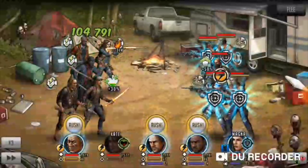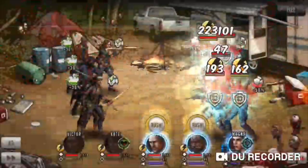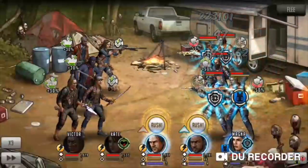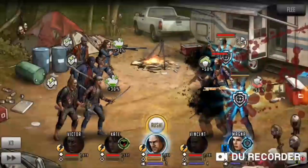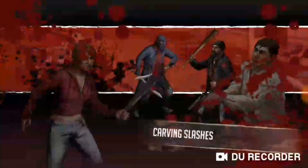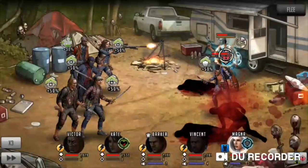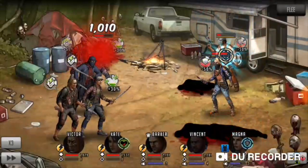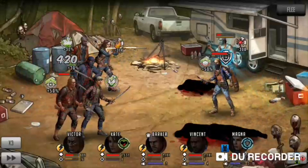Ideally, you'd want to use Kate's Rush first for the attack up, focus, and healing ability, followed by Victor so you can attack the center Toon and apply minus 50% defense to all the Toons. By following up with Vincent, you can attack three Toons at 450% damage. Barker is then used to attack two other Toons. Michelle works just as well, if not better, because of her Generation 2 stats, her Stun Rush, and her Bleed on her weapon.